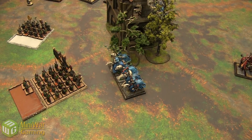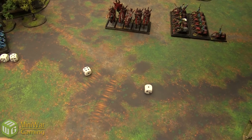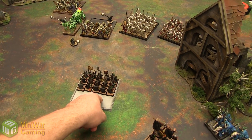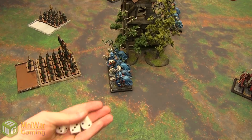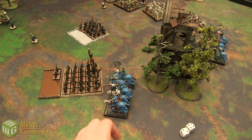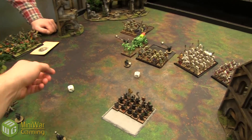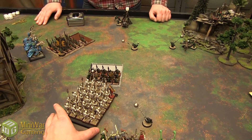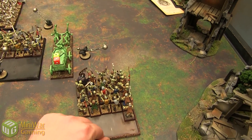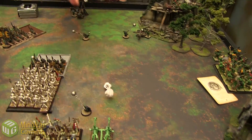Back to the Vampire turn. The Hex Wraiths — ghostly horse spooky guys — declare a charge on the Night Goblins. Terror check for the Night Goblins at Leadership 6 — they're good. The skeleton unit also charges. Night Goblins choose to hold. Hex Wraiths have Swift Stride — rolling 6 plus 8 is only 14, failing the charge by 4. They'll crumble from combat resolution. The second skeleton unit charges the fanatic — can't fail — and walks into it: 2d6 Strength 5 hits for three, killing two zombies.